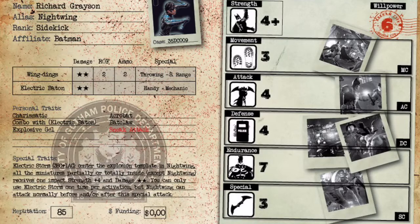Let's go into his stats. He is Willpower 6, which is pretty standard for sidekicks. Dick Grayson can sometimes be wanting for counters just because he's Willpower 6, and if he starts taking damage he can start losing that willpower. Keep him healthy and away from big hitters like Bane or Deathstroke. He is Strength 4+, but because his batons are mechanic you won't be using strength for close combat — it's essentially just for the Wingdings.